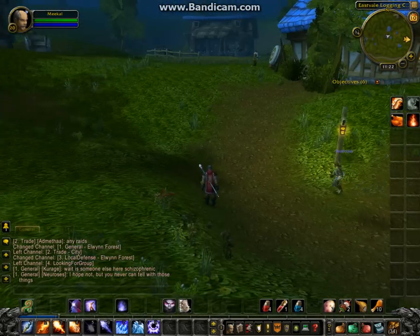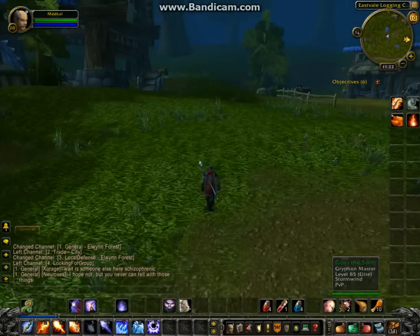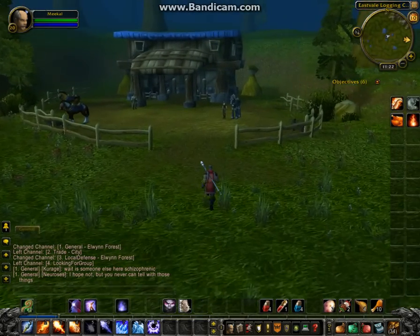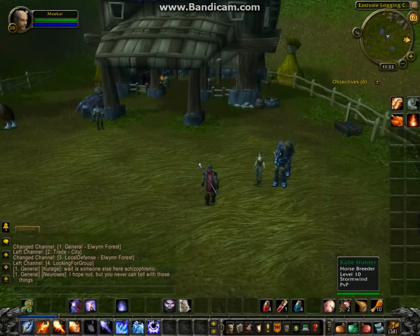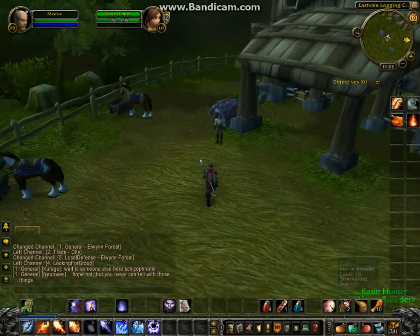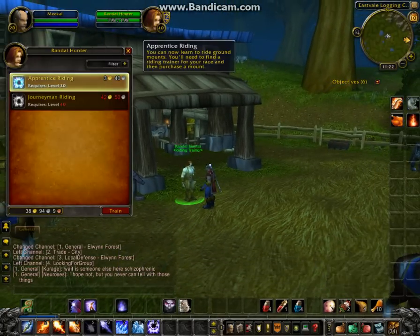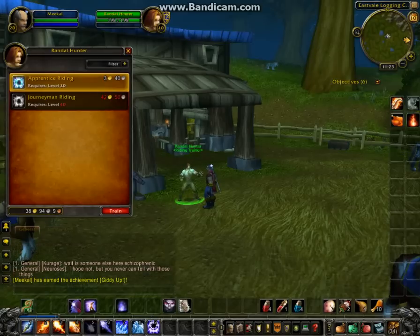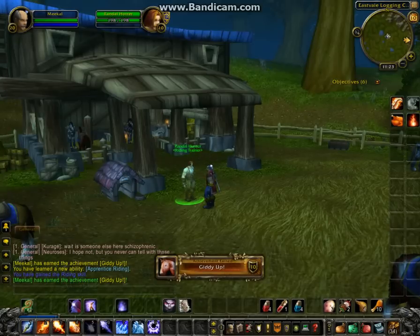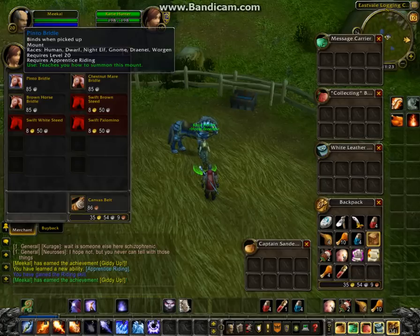For anyone who's on the human side at level 20, this is where you need to go to buy your mount — the Eastvale logging camp. As you just would have seen, there is a flight path to get here. As long as you picked up the flight path, you can get here. You'll have to come into here — there's a horse pen — and talk to Randall Hunter, and he will teach you apprentice riding. It only costs 3 gold 40 silver, so I have way more than enough. I anticipated it costing more than that — I didn't realize it was this cheap. And the mount is quite cheap too, it's only 85 silver.